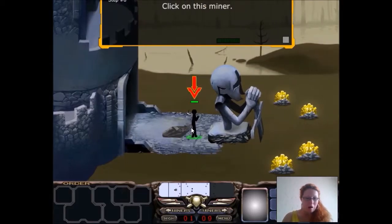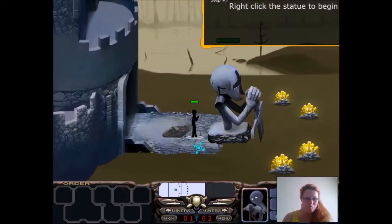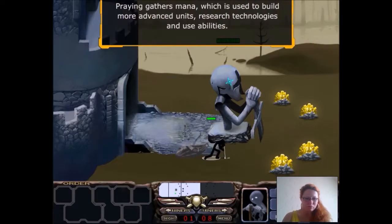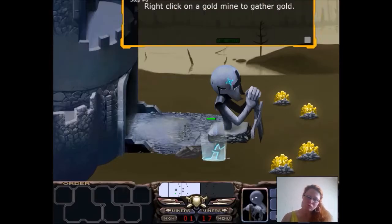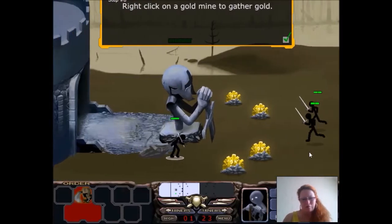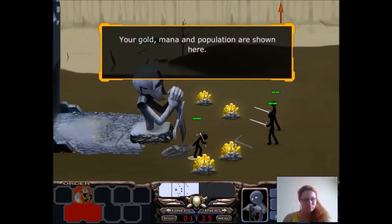Click on this miner. Right click the statue to begin praying. Praying gathers mana, which is used to build more advanced units, research technologies, and use abilities. Right click on a gold mine to gather gold. Gold! I want some there. Good job! Your gold, mana, and population are shown here.